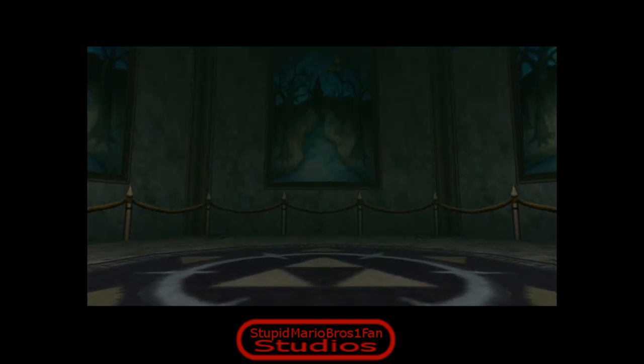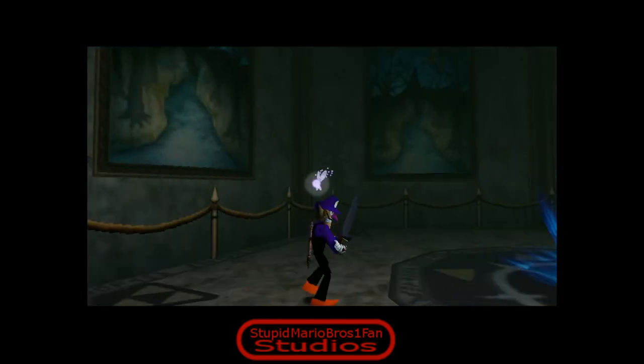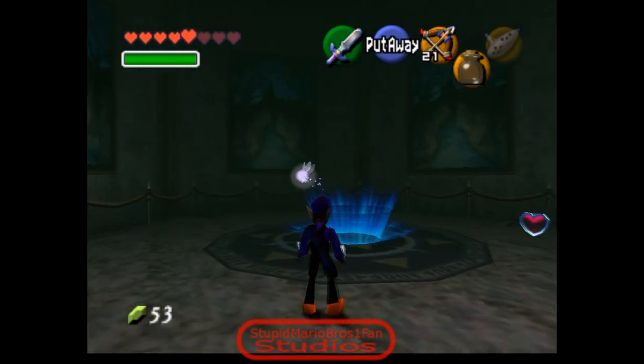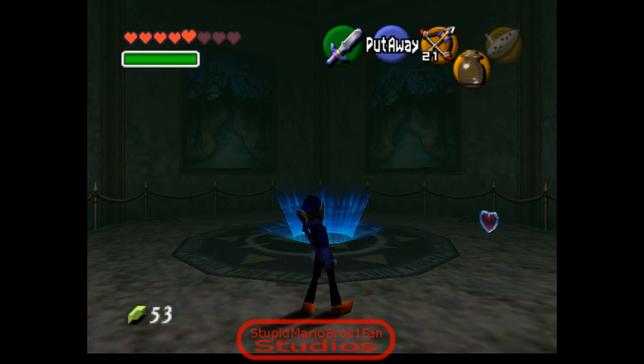Yeah, that thing's gone. Somehow Ganon's able to talk to you via Skype or something - he's somehow able to talk to you from here. Fun fact: you're supposed to have a sword or a shield when you have your sword out. So in one of his animations, you sort of mess with your shield a little bit and it makes a little noise - even if you have no shield, it still does that.